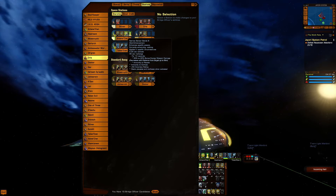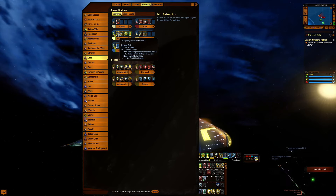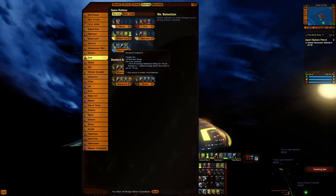These two give Mixed Armament Synergy, Narrow Sensor Bands, Auxiliary to Battery, and Emergency Power to Shields. On science: Structural Analyst 3 and Science Team 2.